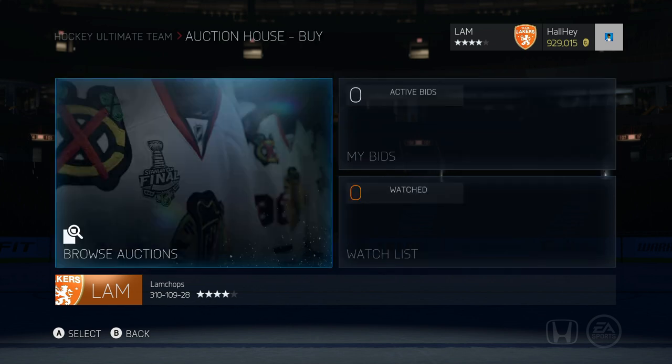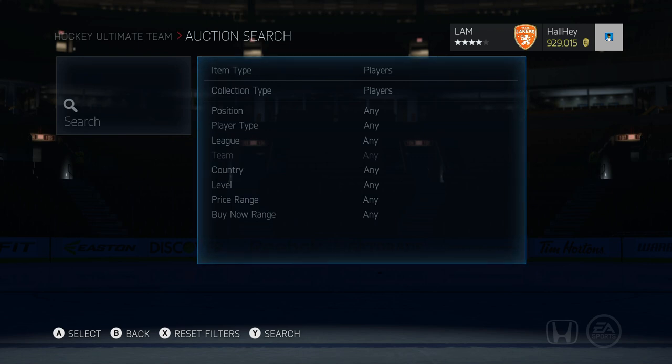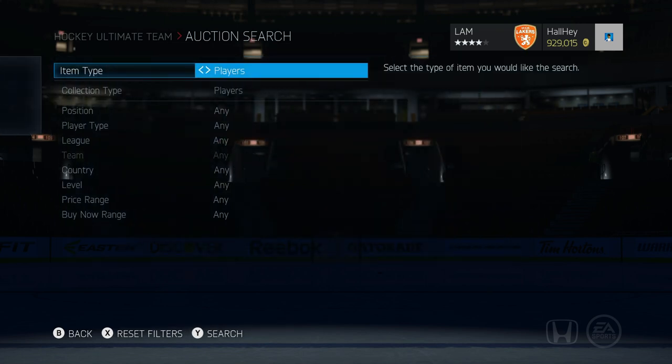Now we're going to go into how to make some coins. I'm going to slow down a little bit. We're going to go into the browse auctions page to show you how to make coins. It's about July of 2015, which means the game is just about to come to a close. Most money-making methods are already saturated — there's no good way to make 200 or 300,000 coins in a day — but you can still make coins on the side if you only have five, ten, or twenty thousand coins.